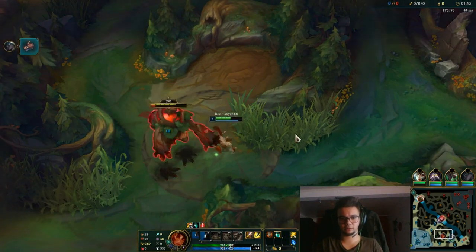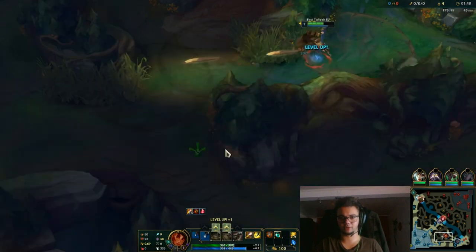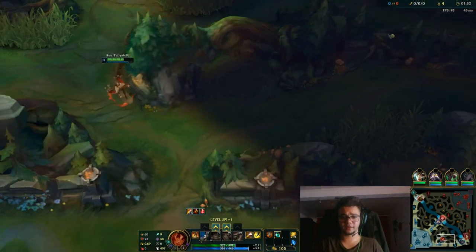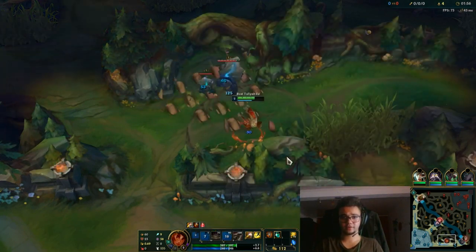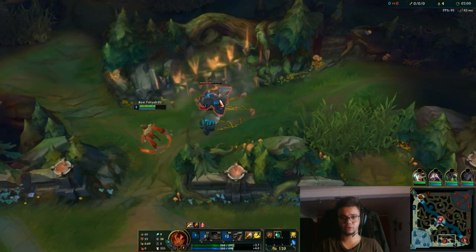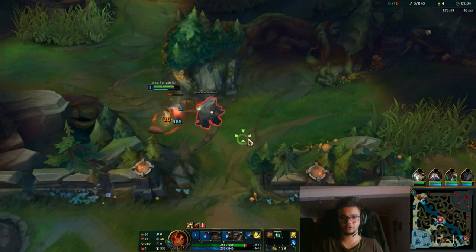Kiting here is a bit risky for me because of the yellow bar — I'm afraid to lose it. Now we're moving up to the second camp, moving to the golems. Usually I like to play with E because I like to kite the big one on the slow. I believe you can kite them faster this way than with W.